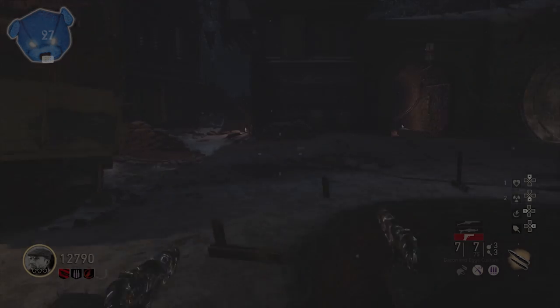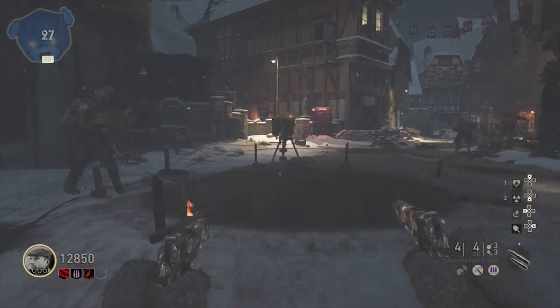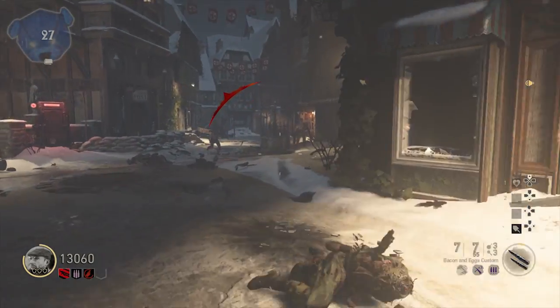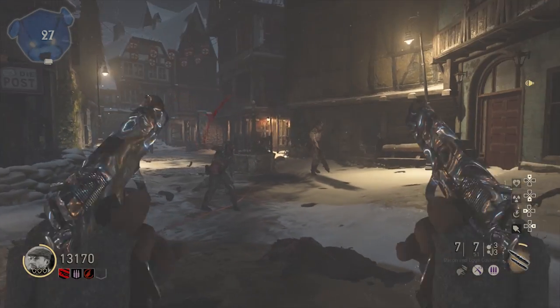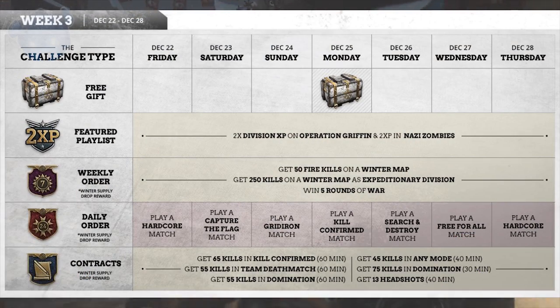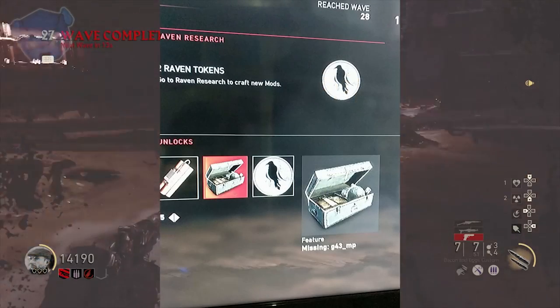Double XP is actually coming during this event. The Winter Siege event lasts from December 8th through January 2nd — four weeks long. In the third week we will be seeing double XP, happening December 22nd through December 26th. It's going to be a weekend event, so I don't think it's going to last the entirety of that week — it should end around Tuesday.